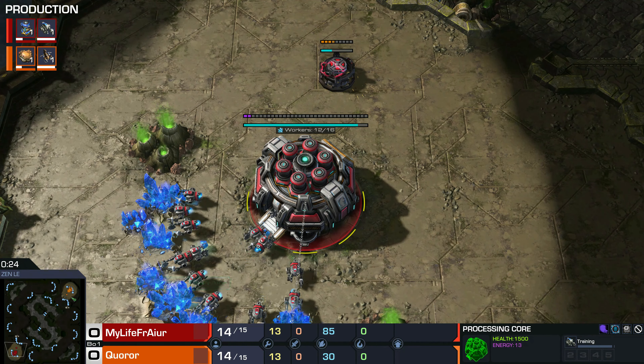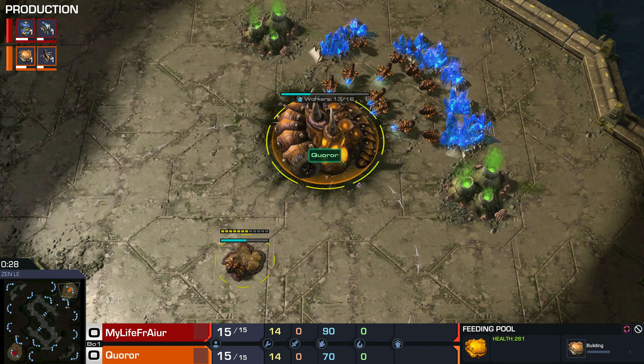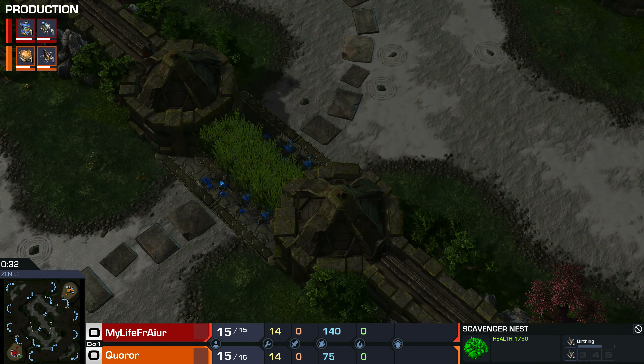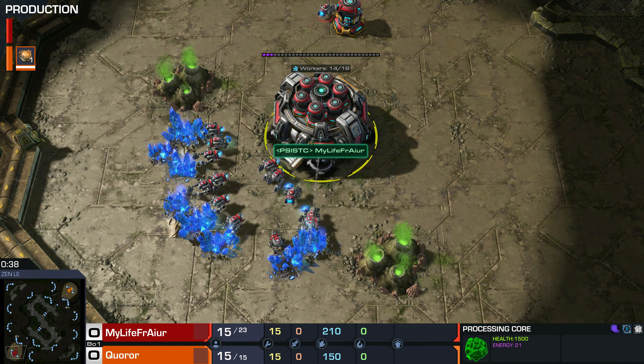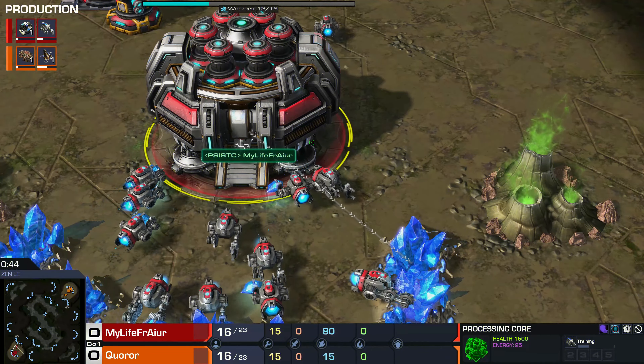A hardworking ACR is building the very first processing node. Think of it as a supply depot, but it has an extra benefit — it also makes the command center, aka the processing core, regenerate energy faster. And for the Zayed, we have our first feeding pool.